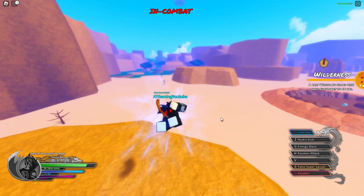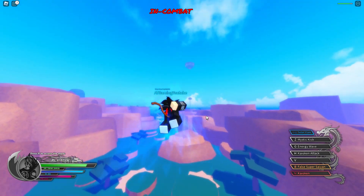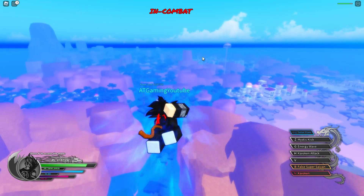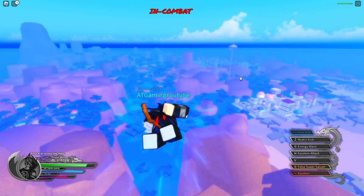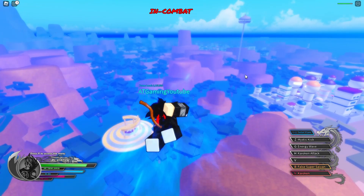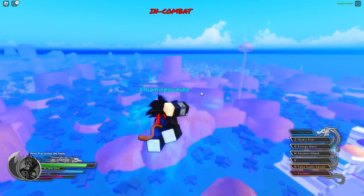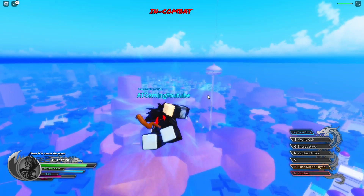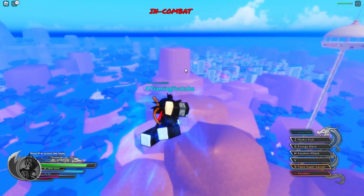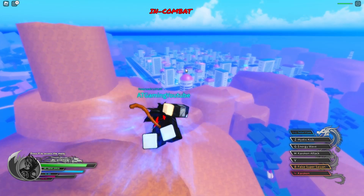Do it until you have at least 5000 Zeny. When you have 5000 Zeny, go to the big city — not this city here where I am, but the one right in the distance. In my first tutorial video I mentioned that once you have 5000 Zeny you can do the gravity chamber thing. Go into that city and find the gravity chamber person.